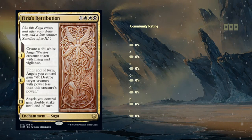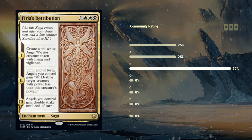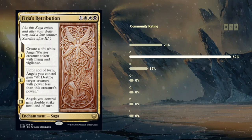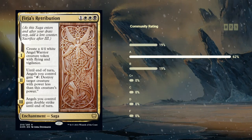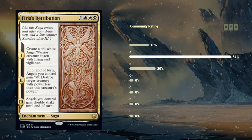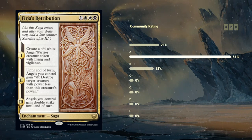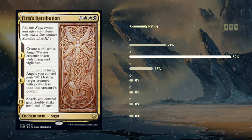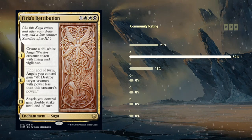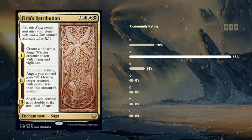Then we've got Furia's Retribution for four mana — a rare Saga. On the first chapter we get to make a 4/4 white angel warrior creature token with flying and vigilance. For four mana that's already pretty awesome, although it is a token so the opponent can have a bounce spell instead of needing a classic removal spell. On the second chapter, until end of turn, angels we control gain the ability to tap and destroy target creature with power less than this creature's power — and given that the token has vigilance, we can attack with it first and still potentially tap it afterwards. And then on the final chapter, angels we control gain double strike until end of turn. Retribution seems like an incredible card — as long as the opponent doesn't answer your angel right away, you're going to get a ton of value. Retribution easily gets an A for me.